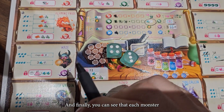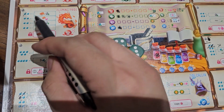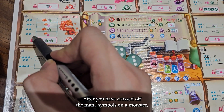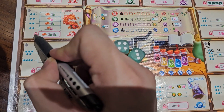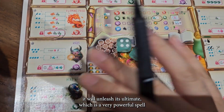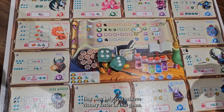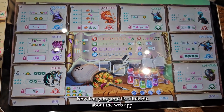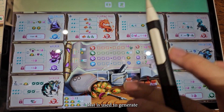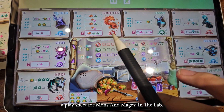Finally, each monster has a locked ability called the Ultimate. After you have crossed off all the mana symbols on the monster, it will unleash its ultimate — a very powerful spell that may help you achieve victory faster in this game. Now I'm going to talk about the web app that is used to generate the play sheet for Munchen Mages in the Lab.